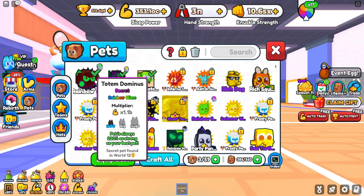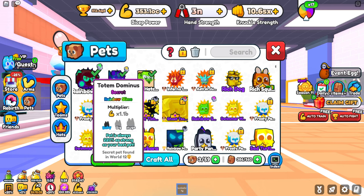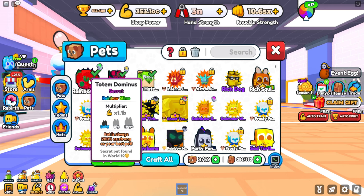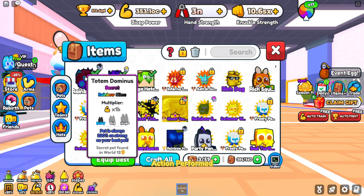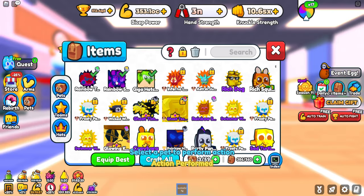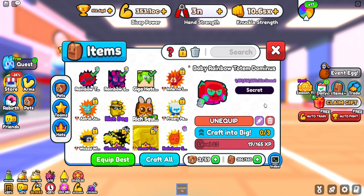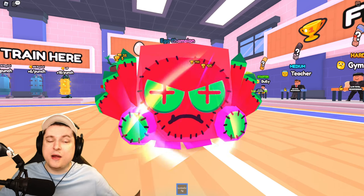I have some extra slimes, so let's put one on the Totem Dominus. A green one puts it up to 1.1 billion. I thought black was higher than green - I was wrong, wasting slime buckets. Already 1.1 billion, and the Totem Dominus isn't even huge yet - it can get so much more, become ghost, hit max level. It's gonna be so strong.